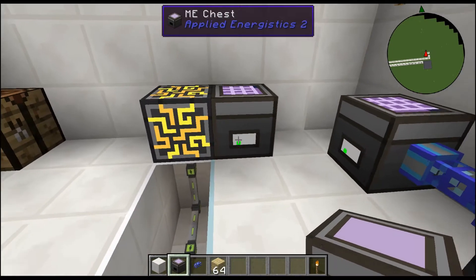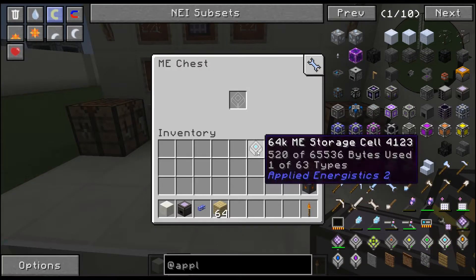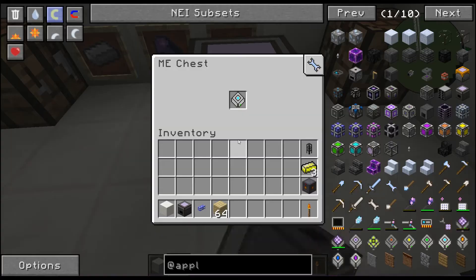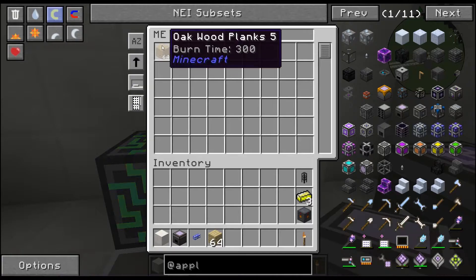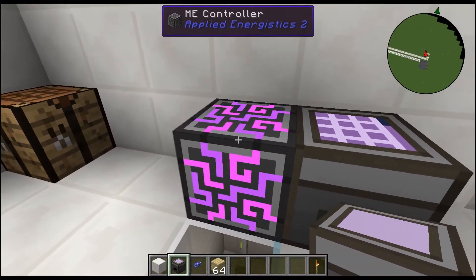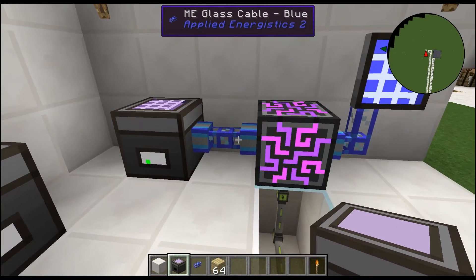Next to it we have an ME chest — it's got 64k wood in it, it can store whatever it likes. The beauty of this is you can simply take this drive out, put it in another ME chest, and if it's not powered or connected to a network, you can't use it. Put the drive back in and boom — it saves on the drive whatever item is in it, but it has to be connected to a core.